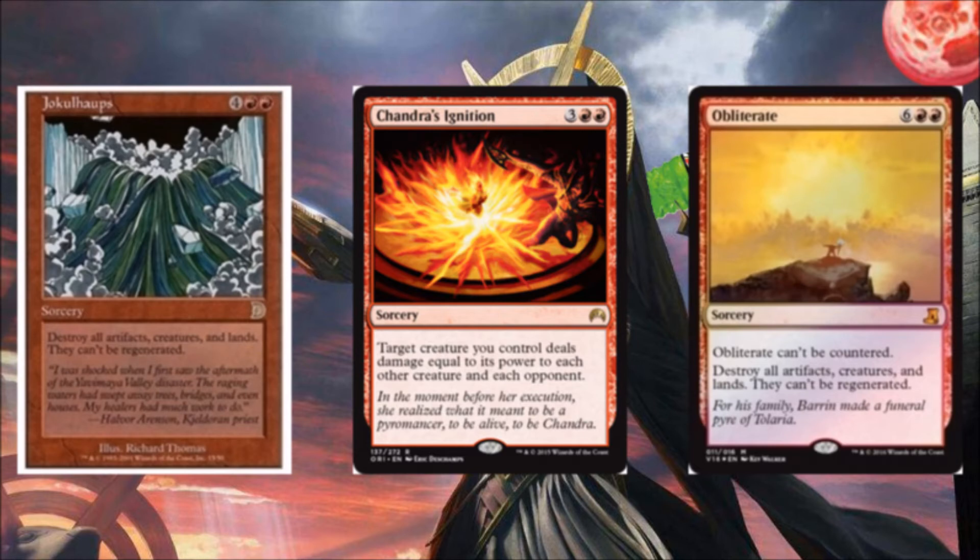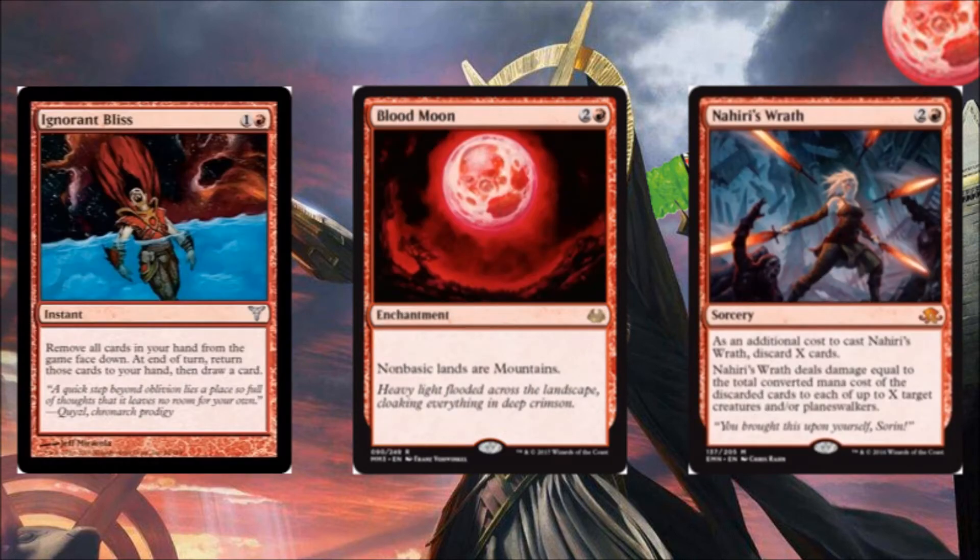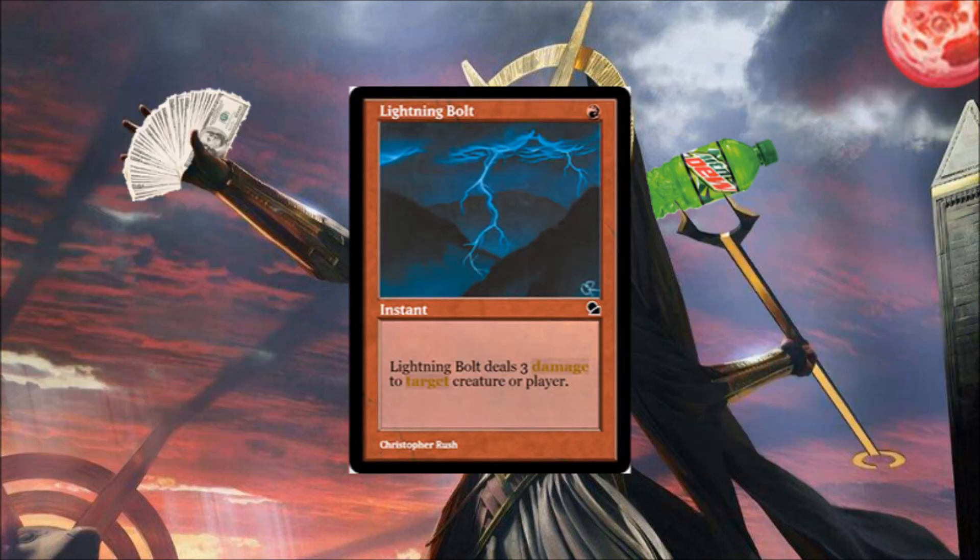Obliterate is the same deal as Jokulhaups, except a little bit more expensive and can't be countered. Next, some miscellaneous cards I decided to throw in. Ignorant Bliss removes all cards in your hand from the game face down — at end of turn, return those cards to your hand, then draw a card. This is a good way to make your hand go away for a bit: if you don't want to discard the cards to one of your discard outlets, you can have Hazoret not be able to see them so you can attack, then get them back at end of turn with an extra card. Blood Moon, because it'll really hose people trying to play more competitive decks — and honestly, that's a good thing to do. Nahiri's Wrath lets you discard cards to fling a whole bunch of damage at creatures — very good for clearing a path for Hazoret, very good at getting your hand empty for Hazoret. And I've got a single copy of Lightning Bolt because even though it's not good in Commander, I'm a sucker for the classics.